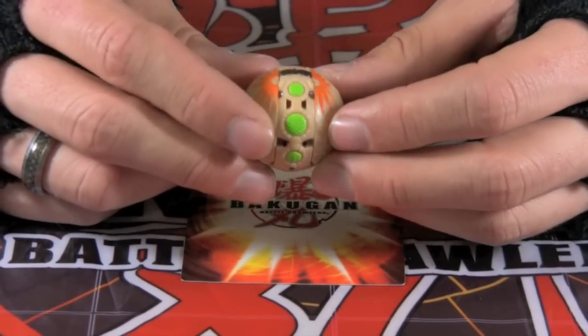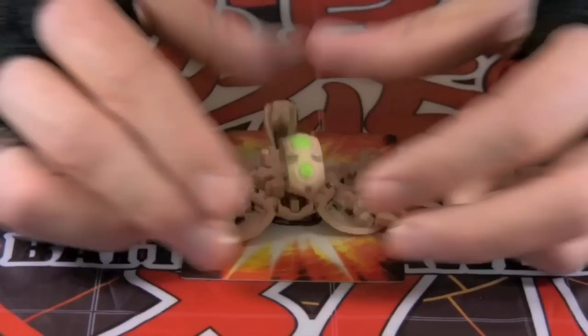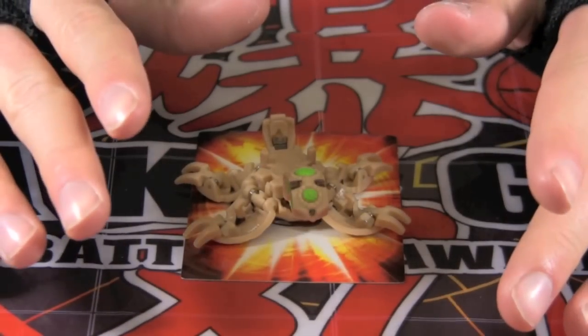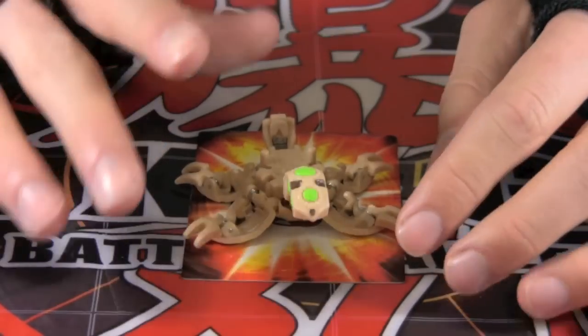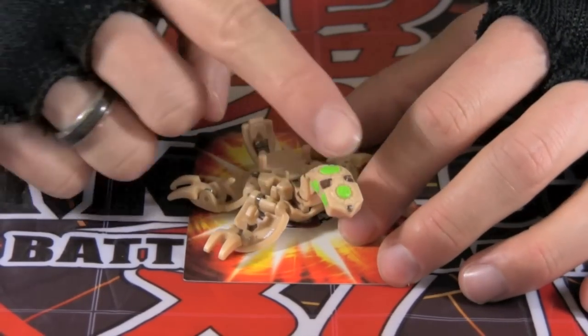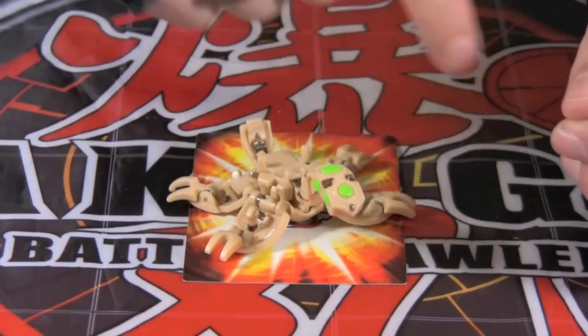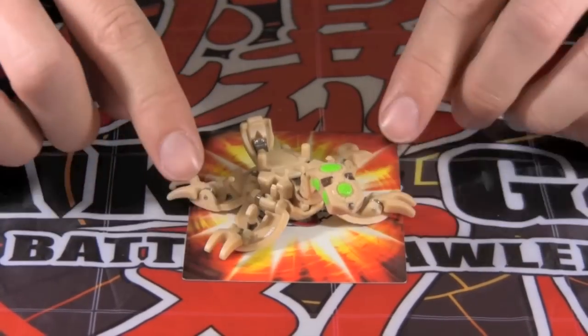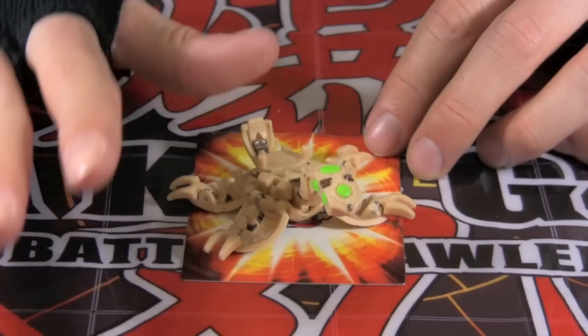Next is a core Bakugan called Scaboid. Scaboid unleashes a powerful flame during attacks. He's a mean-spirited Bakugan that prefers only to brawl with the best. Multiple eyes on his head allow him to see 360 degrees. He uses his powerful claws on all four legs to destroy every opponent.